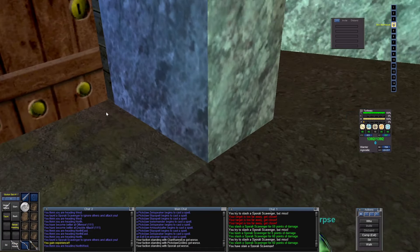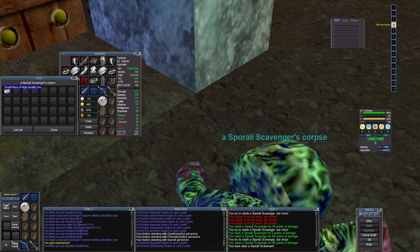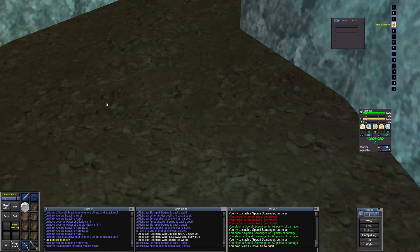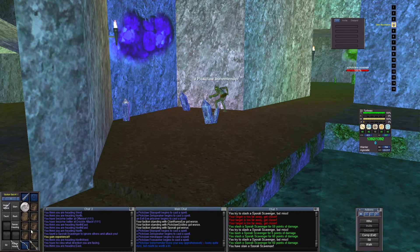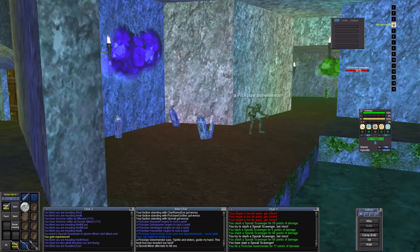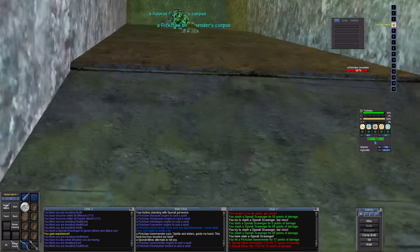I actually took a different route. Let's see what kind of ore this is — that stuff's worth a lot of money. Bone mender — cool. I forgot to put my Turtle Boots spell effect on.